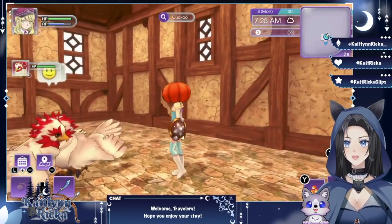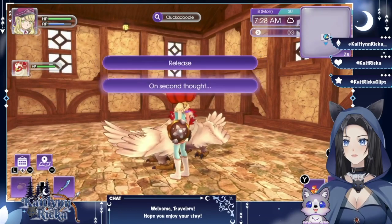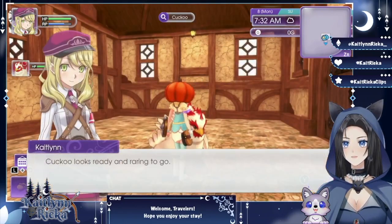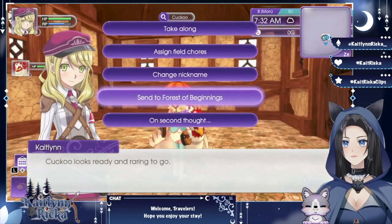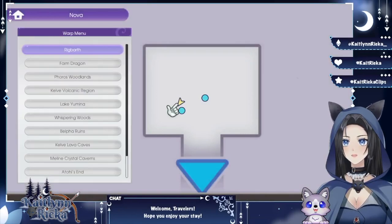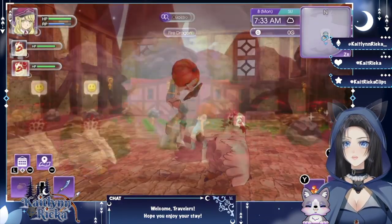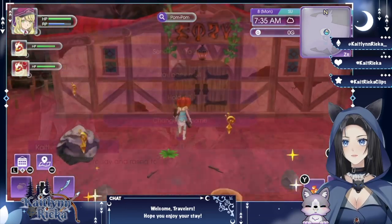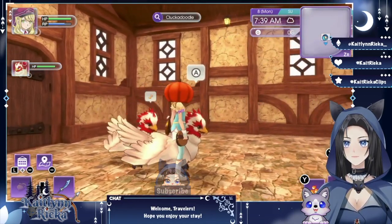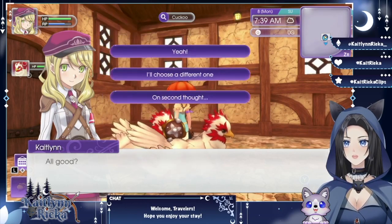I wonder if I can brush this chicken here — will it like us better? Great, now I can't tell which chicken is which. I wonder if I can move it. All right let's go to the other farm. Farm dragon — fire dragon, warp here. Oh these are all ready! Send back to barn. Does it go back to the other barn? No, he stays here. Assign field chores — let's go with middle for you.